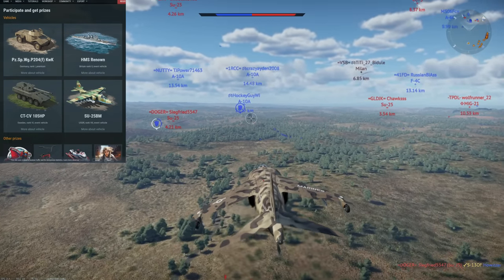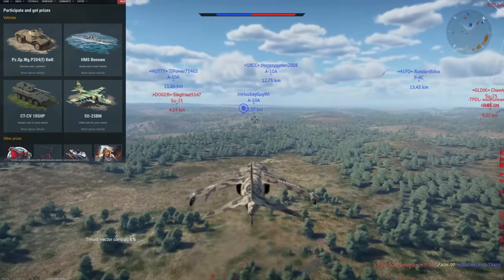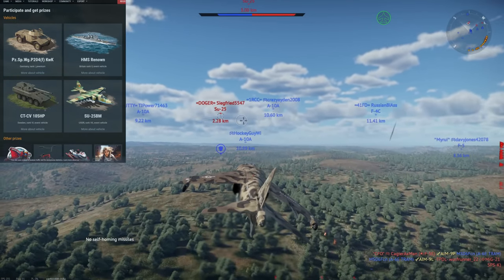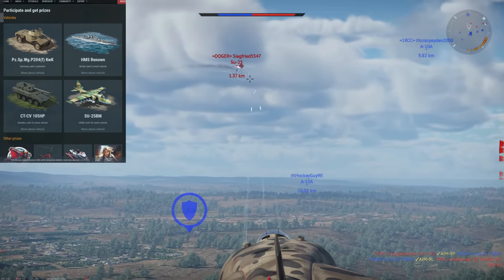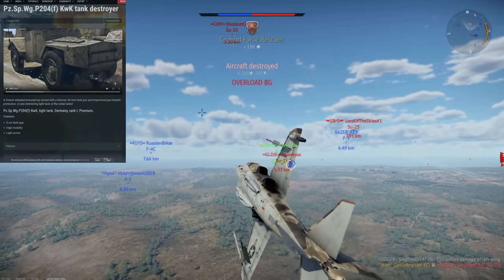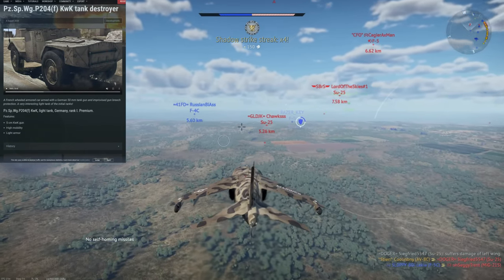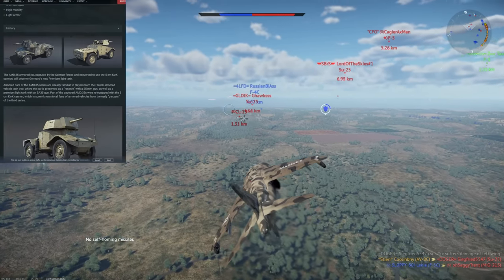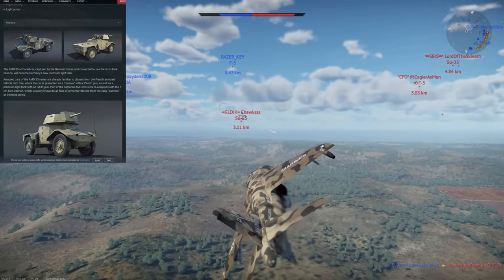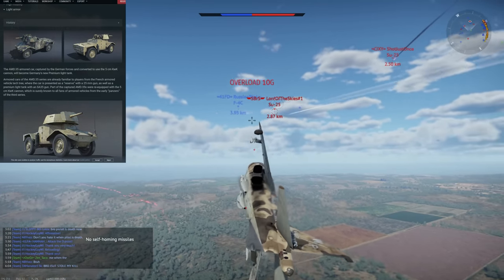Gaijin just released these devlogs so let's go over the vehicles quickly. Starting with the lowest level reward, the Pz.Sp.Wg P204(f) KwK — this is a Rank 1 German premium vehicle. It's essentially a captured AMD 35, a French vehicle, fitted with a very different open-top tank-destroyer-style turret plus a 50mm KwK cannon. I'm expecting a 1.0–1.3 BR.